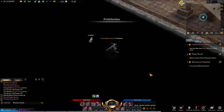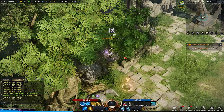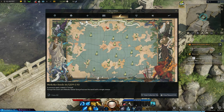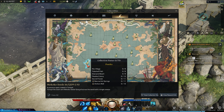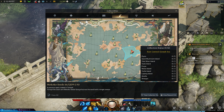Smilegate has added clever ways of hiding their Mokoko seeds. Some of them are easier to find than others, some require you to figure out puzzles, and some even need you to kill monsters. These are all hidden around every map, and so far almost every map has seeds hidden around.